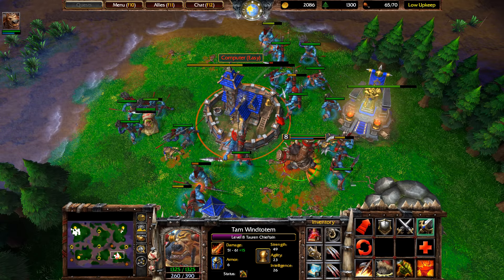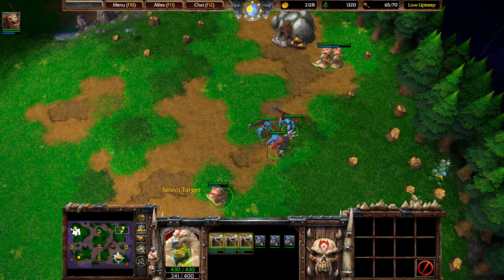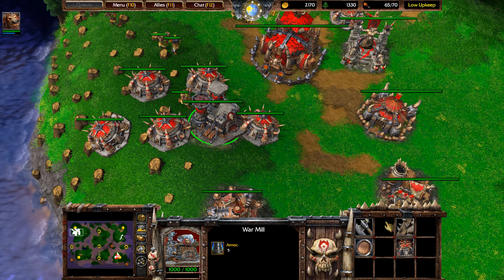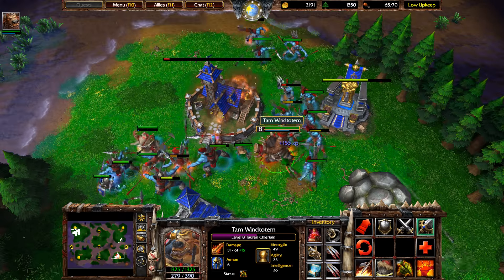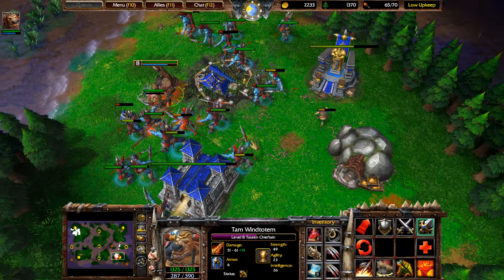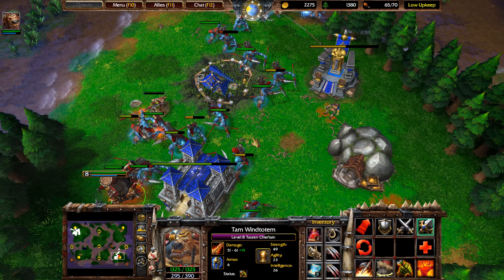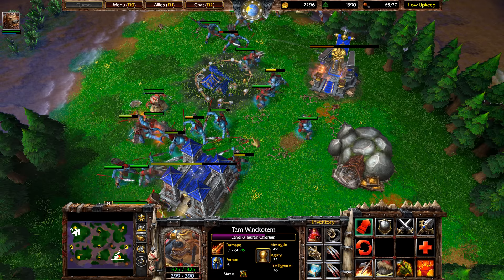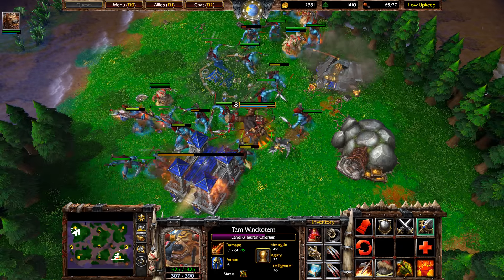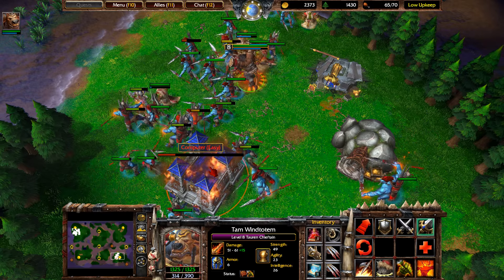I've always been really obsessed with the micro aspect, and that comes at the cost of macro. My macro does suffer. Macro is basically building your base and doing multiple things on the map at the same time — hotkeying buildings and making sure the game is flowing outside of combat. I get obsessed with combat at the detriment of macro. You might find you're stronger at micro or macro, or if you're gifted, great at both. Either way you can make it work.